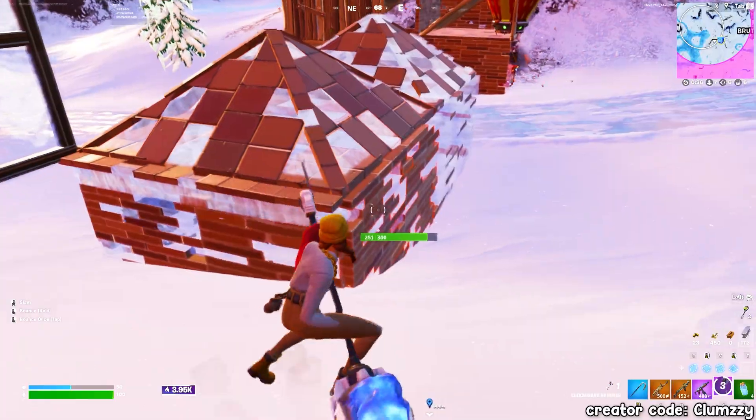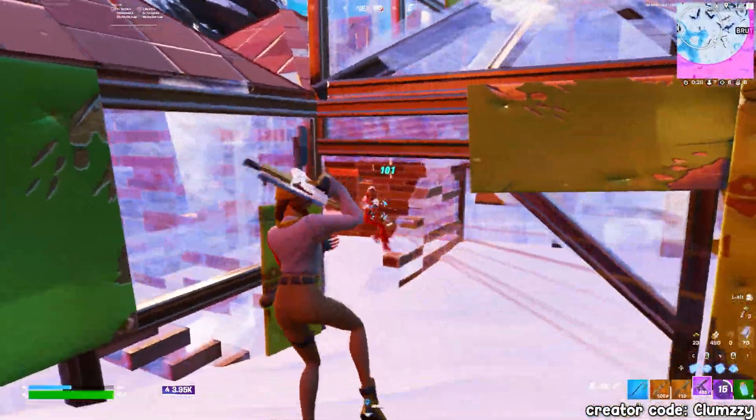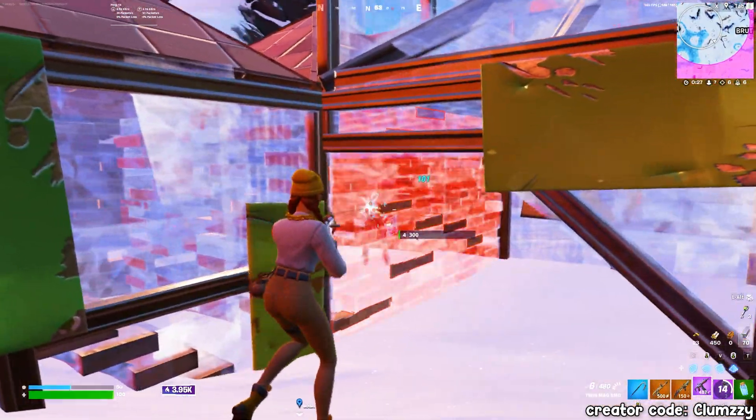Pay attention to how I push this guy's wall — I am hugging the left side, expecting him to make an edit and being really careful. Once I smack the wall once with my pickaxe, I always switch to my weapon in case my enemy edits his wall. And indeed he did just that, and I was able to clean up the fight really nicely and smoothly.